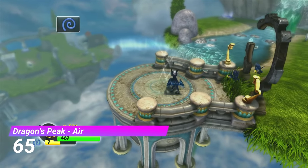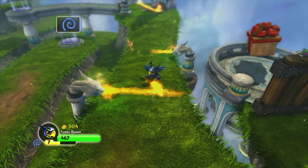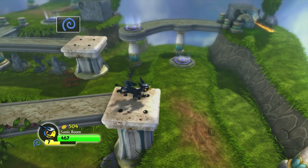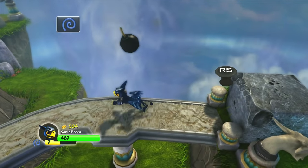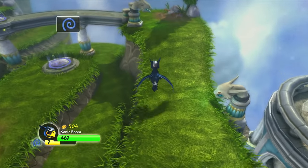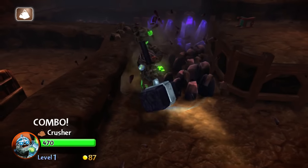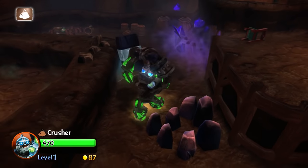Coming up at number 65 it's the Air Gate from Dragon's Peak. This has got to be one of my favourite obstacle course gates in the series — the area is literally called Obstacle Course. Dragon's Peak is a beautiful level so any gate set there is going to look really nice, and it's just really well designed — fun and fast-paced. Next up we have the Earth Gate from Junkyard Isles. This gate brings back the mining mechanic seen in Spyro's Adventure, and something about destroying all of those rocks with Crusher is really satisfying.